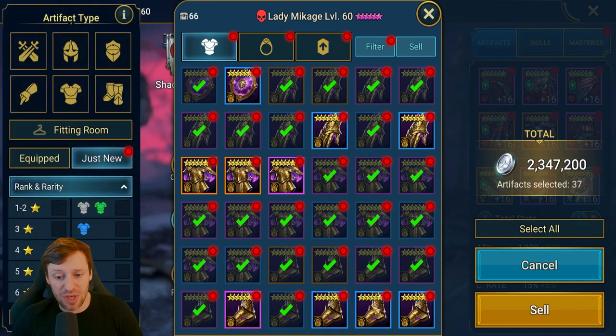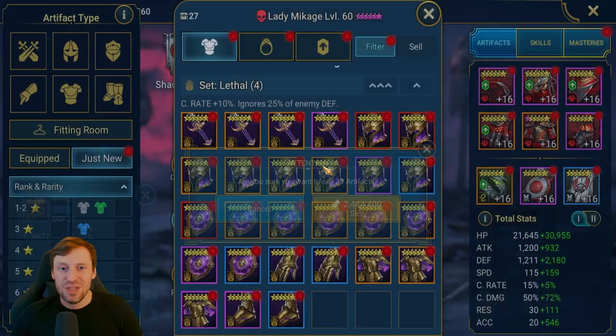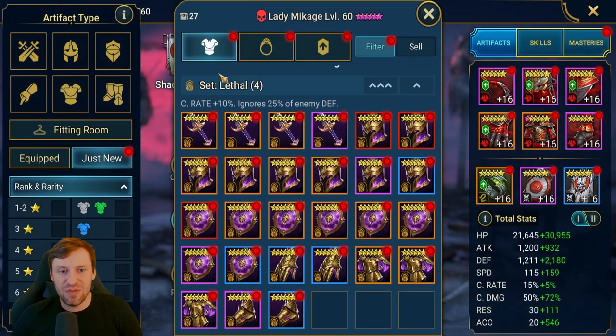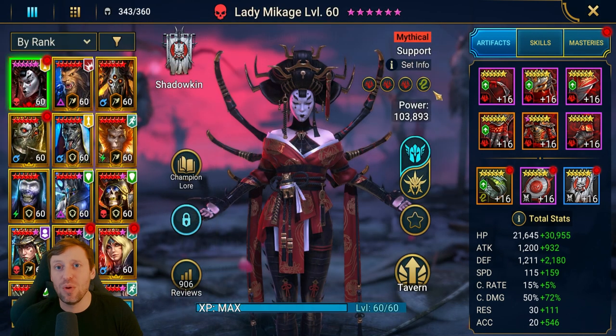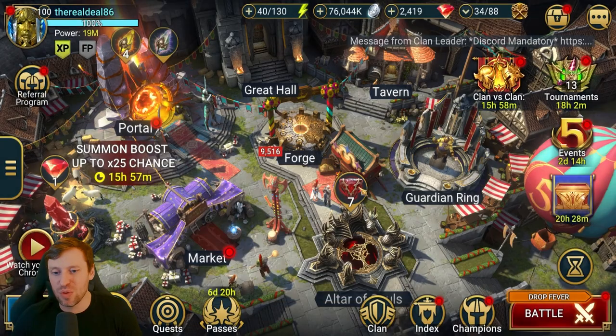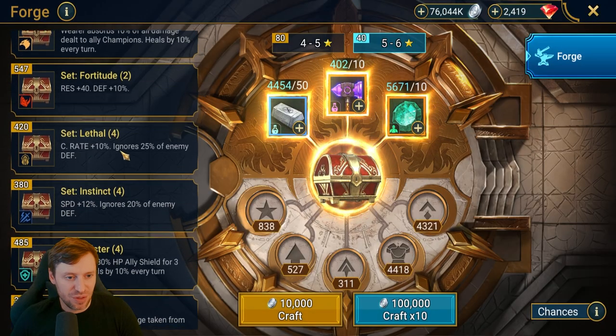We've kept 27 pieces out of maybe 150 to 200. What I'm going to do is press 'just new' again — that's going to stop all those pieces showing up again that we've just forged. Back to the forge, back to work.